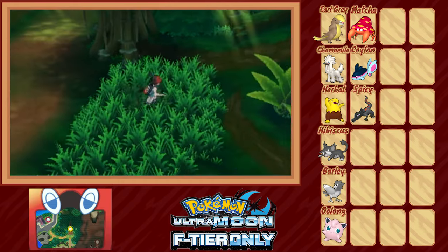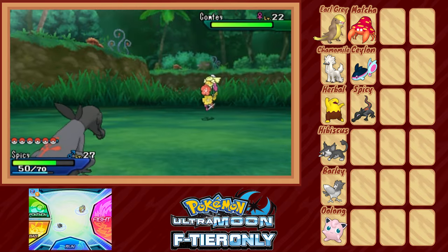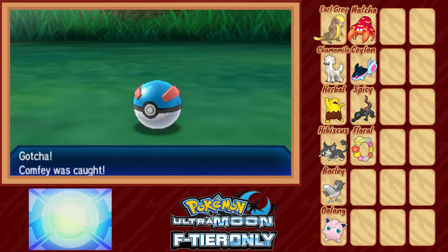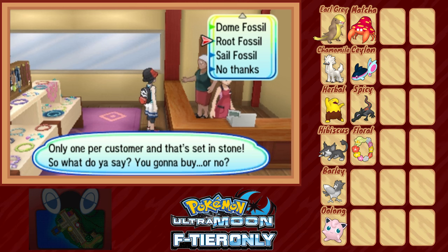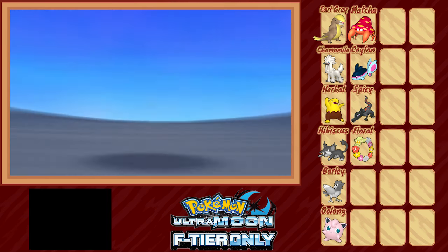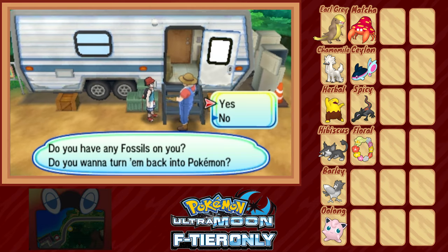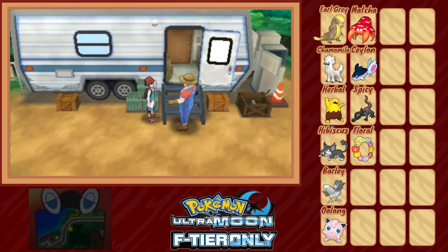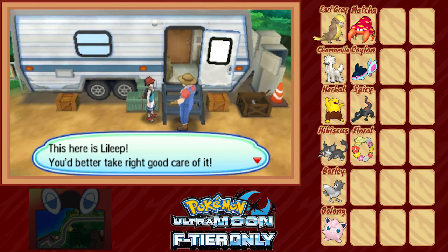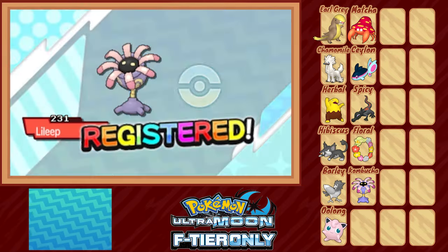With the trial over, we get our next encounter: a Comfey we name Floral, who makes a strong addition to the team. Now we make our way to Konikoni City for a quick shopping spree and, most importantly, pick up a fossil. According to our available Pokémon we could get either a Lileep or Cranidos — but since the Skull Fossil is Ultra Sun exclusive, my favorite fossilized weed joins the fray after we rush to get him revived. He looks like a barnacle-coral thing but he's Grass-type. He's a goddamn deranged dandelion, and his name is Kombucha.